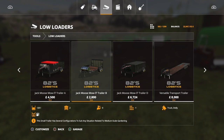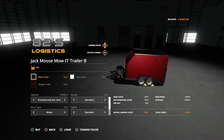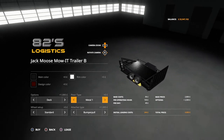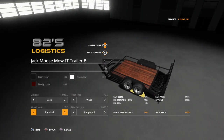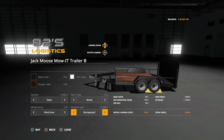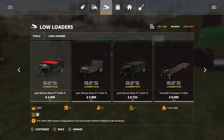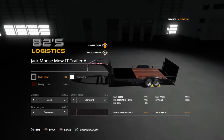Trailer B is $2,800 — this is the smaller one. Options: deck and gas tank, enclosed, enclosed and gas tank, or deck. This will fit one mower. Floor type: wood, metal one, metal two, metal three. Setup: standard, Nokian, work tires. Attacher: bumper pull or bumper pull raised. I should also say — Trailer A without the front tipper box can hold two mowers.